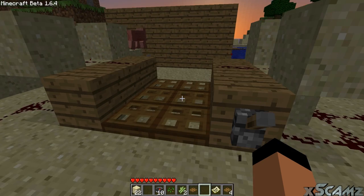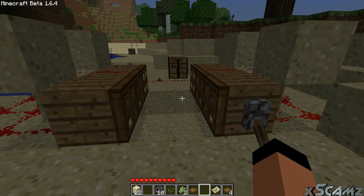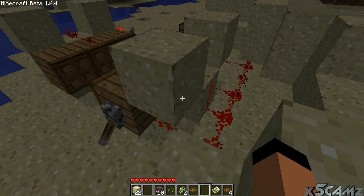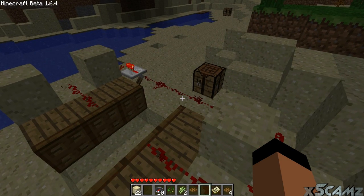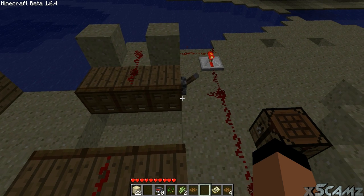Open and close, and then you can just walk over and then close the other side. That's been part two of Minecraft 1.6.4 update on the trapdoors. See you in part three.